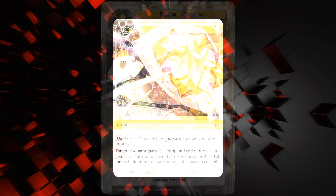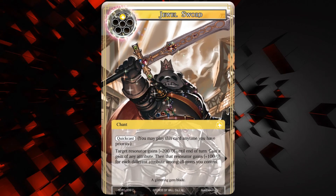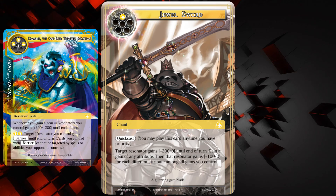It's a counterpart to the next card — the Jewel Sword. I love the art on this, look at his face: just a cheeky gritted-teeth face. It's a chant with quick cast — basically the opposite of the Jewel Shield. The resonator gains plus 200 slash zero until end of turn instead of zero slash 200. You gain a gem of any attribute and then it gets an additional plus 100 plus zero for each different attribute among all gems you control. This is definitely better than Jewel Shield. It generates a gem at quick-cast speed, so you can combine it with Diamond — make a gem, buff a dude, and give all your dudes plus 200 plus 200. You can do some cool things with that combo.